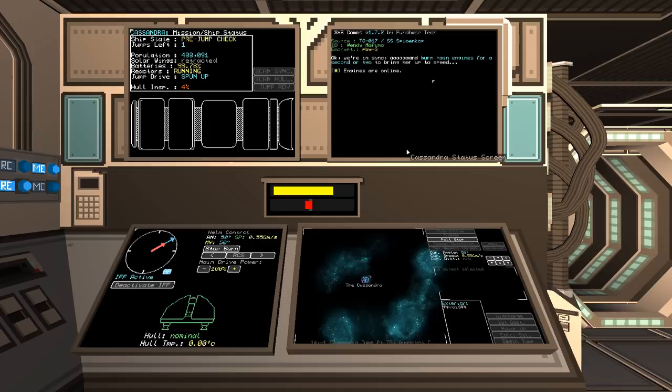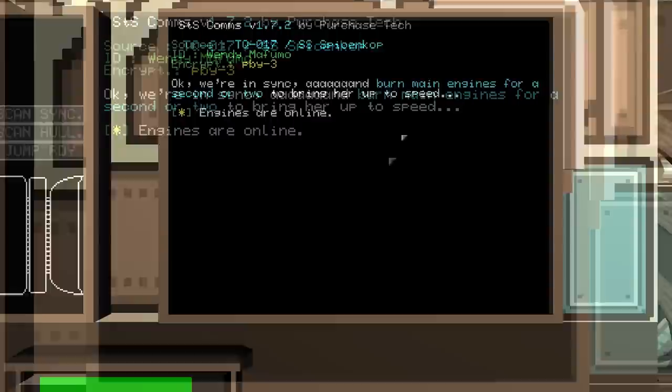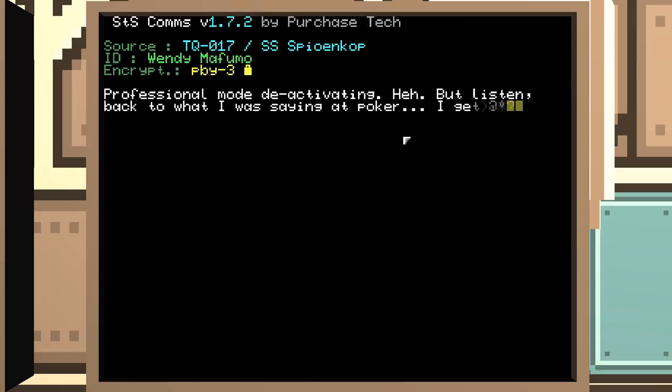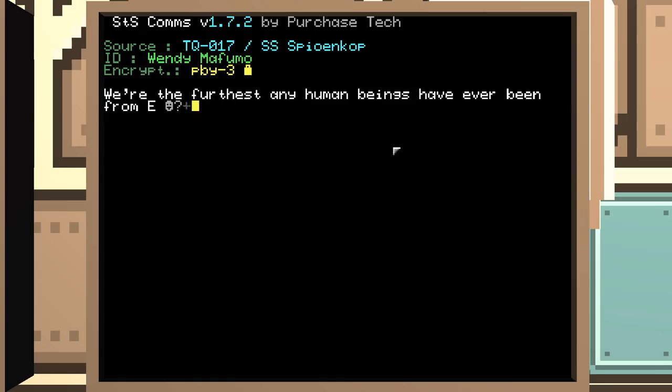Engines are online, we're moving. Make sure Cass is in good shape — Cass is Cassandra, this big exploration ship heading to Apollo. I don't know why they call it Apollo, but I guess it's a codename, which kind of inspires, right?